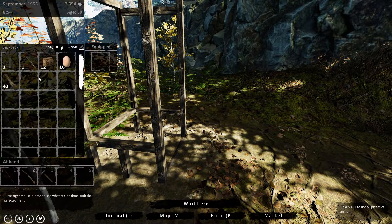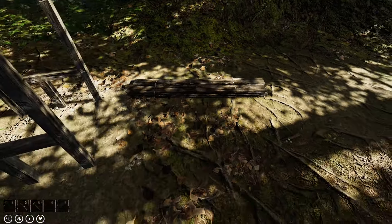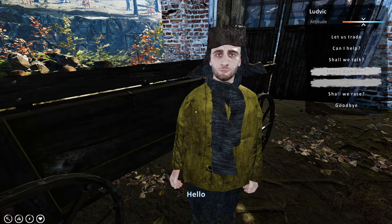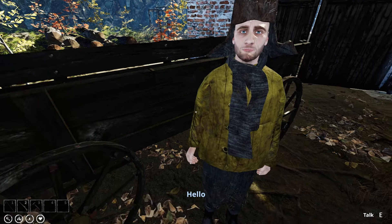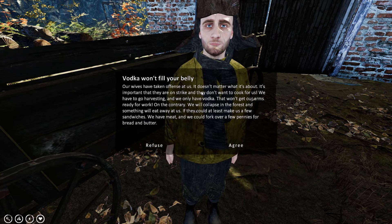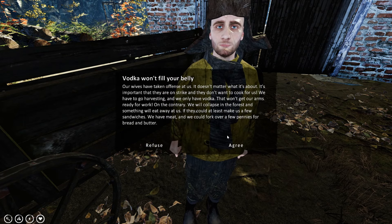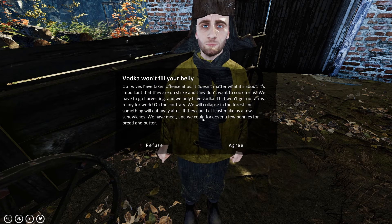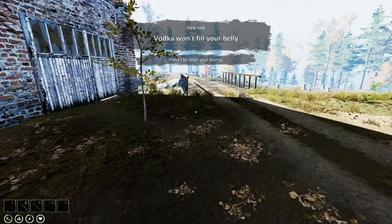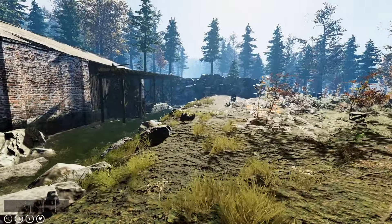I'll have to go get the hammer — neither of you have one. Their wives are on strike and don't want to cook for them. They only have vodka, a few sandwiches worth of ingredients — they have meat and money for bread and butter. So they need me to get bread and butter and make sandwiches. That's pretty poor if you don't know how to make your own sandwiches. Right — well that was a big massive fail because I forgot the hammer.